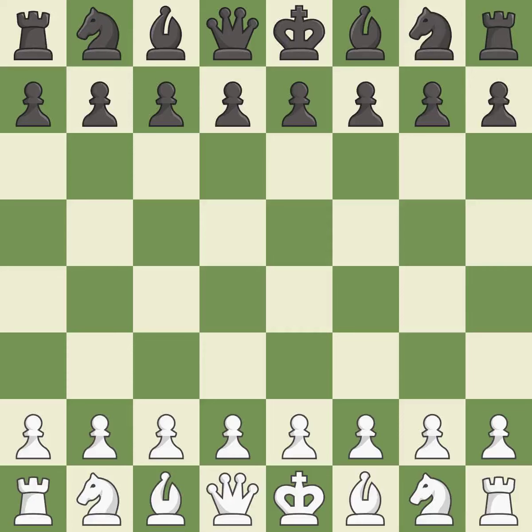Petrov's Defense, Classical, Nimzowitsch Attack. A sharp, back-and-forth game where both players had chances. That game was pretty competitive. White played the opening well, but black was on another level. Both players navigated the middle game well, and both players had a nice endgame.